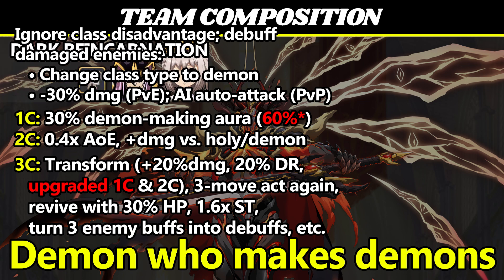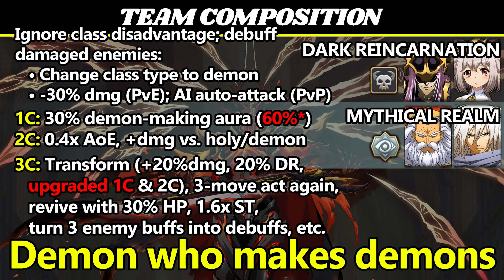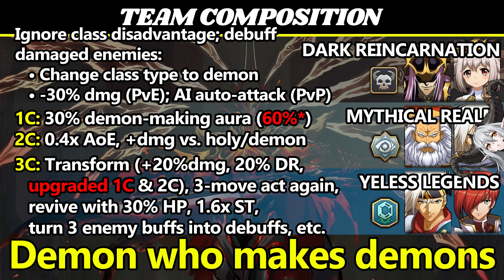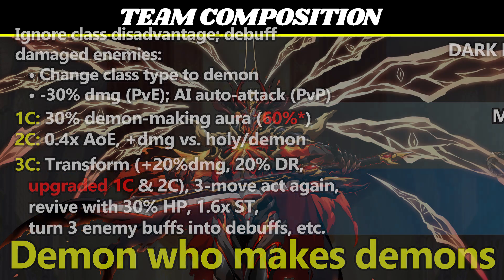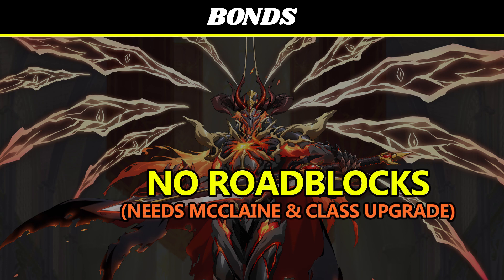He's a member of Dark Reincarnation, buffed by Bozel and Licorice; Mythical Realm, buffed by Gizaroth; Sage of the Trees and Isolda; and Yale's Legends, buffed by Landius and Sigma. For bonds, he doesn't unlock anyone else's bonds, and he just needs McLean for his own attack bond. For his defensive bond, you simply need to upgrade him to one of his final classes.